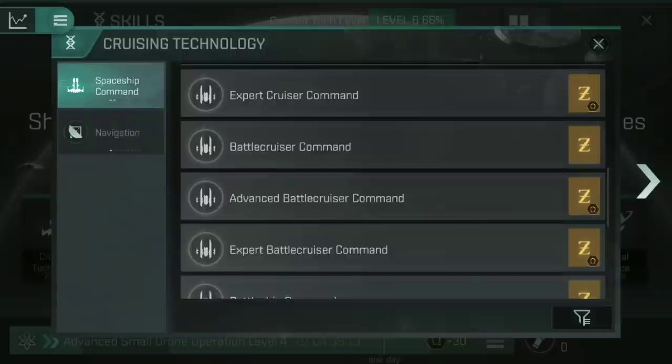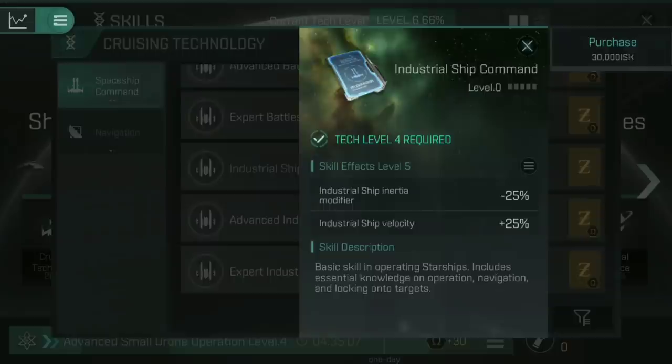The other industrial ship skills are at the bottom of the trees. Industrial Ship Command makes a huge difference for the bigger ships — for a frigate, who really cares about inertia modifier reduction? But for something like a Tayra, a Mammoth, or a Bestower, that 25% reduction to inertia means you align so much quicker, and the velocity bonus means you get away so much faster. You'll have seen those ships get bonuses for Industrial Ship Command and Advanced Industrial Ship Command, so if you're flying those Tech 6 transport ships, make it your mission to level that skill right the way up.